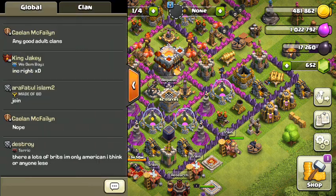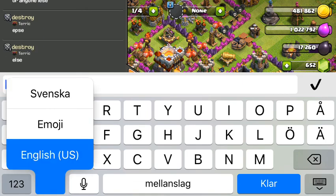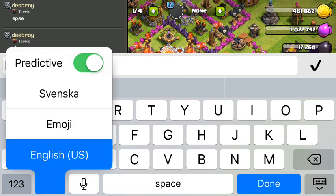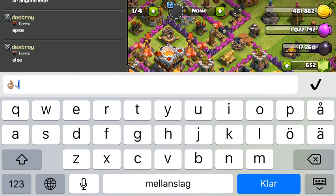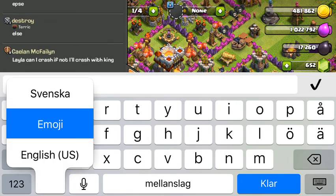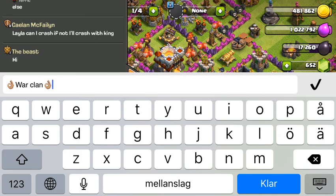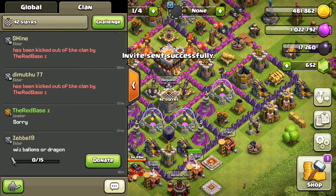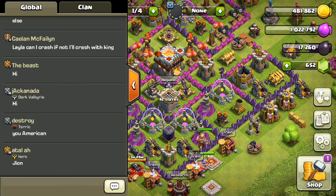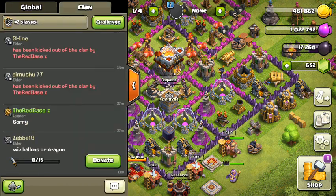The next tip is to make your clan description appealing so people want to join. You can use emojis — something like a join emoji, 'war clan', another emoji, 'lots of donations', and so on. That's the tip. If you want players to join, do that. And don't just write 'join, join, join' — don't do that, that's just bad.